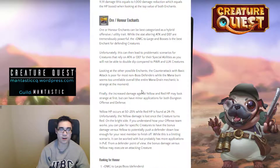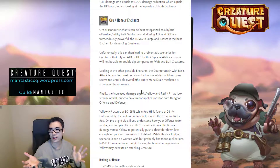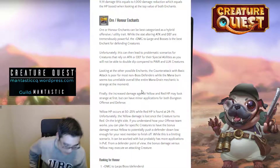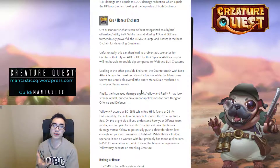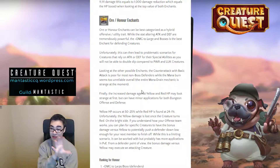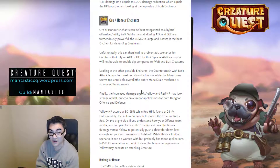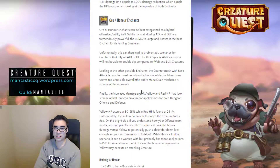Next are Ore and Honor enchants, best categorized as hybrid offensive or utility traits. They do have the stat-altering attack and defense, which are obviously tremendously powerful — any boss is gaining more value from stat-modifying enchants. What I want to highlight is that plus damage to large and bosses is by far the best enchant in this category for defending creatures, because you're enabling yourself to deal significantly more damage, making those defenders amazingly powerful.